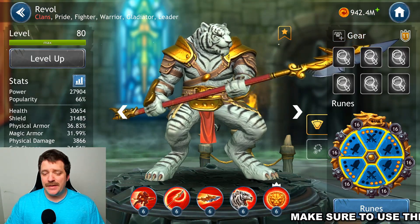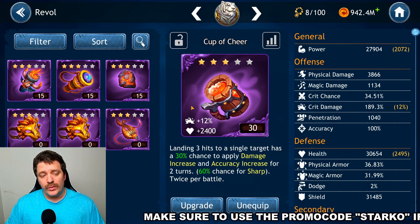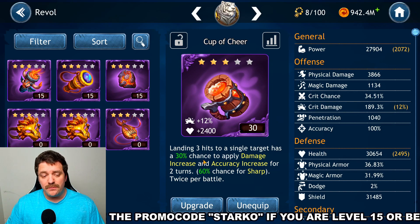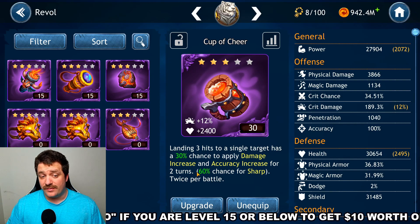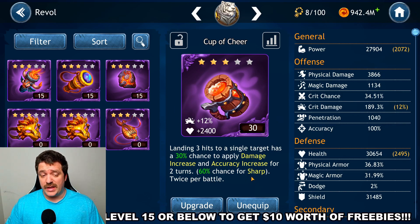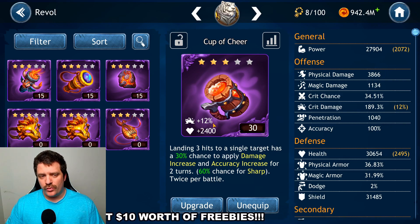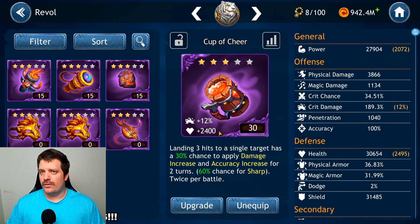For the artifact, I went with the Cup of Cheer, which grants 12% Critical Damage increase and 2,400 HP. It also has a 30% chance to apply damage increase and carry increase when landing three hits on a single target, but that's less relevant here since Rival isn't a multi-hitter. What matters are the 12% Critical Damage and the HP bonus — I think this is better than going for a Damage, Tenacity, or Potency artifact at this stage.